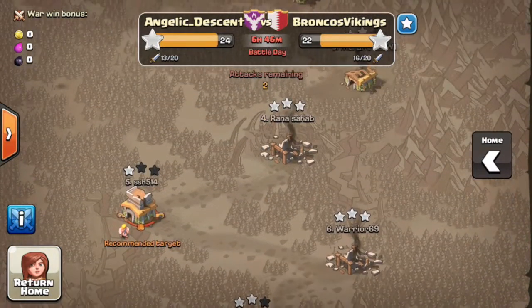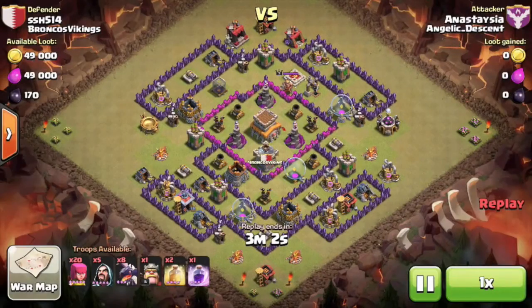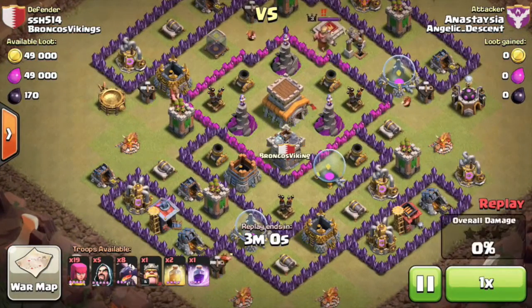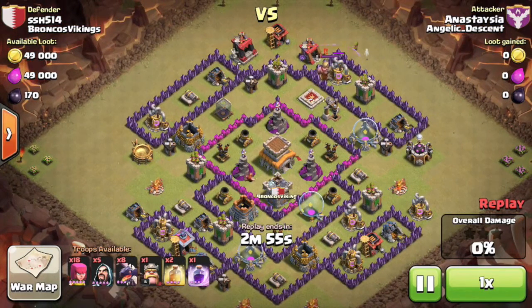I'm gonna quickly show you how I prepare for a war attack. If there's a replay, always go through it because then you can see what clan castle troops there are and what worked and what didn't. This was Anna's attack — she did really well. The only problem was the dragons got distracted by some buildings that led them around the side.